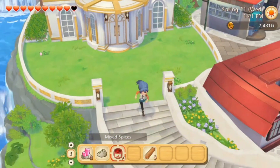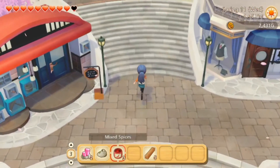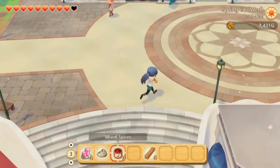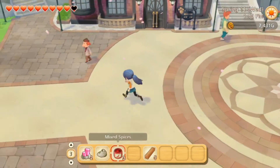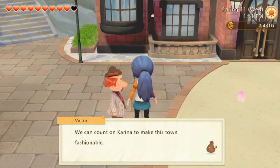Awesome — we can actually put that in our fridge, and whatever that thing is makes spices. While we're in town, we're gonna go have her appraise these weird bag-like things I have in my pockets and see what they are. Hey Mr. Mayor, we can count on Karina to make this town fashionable.